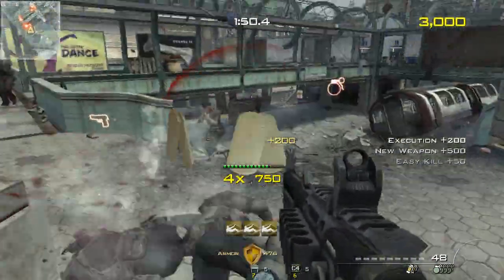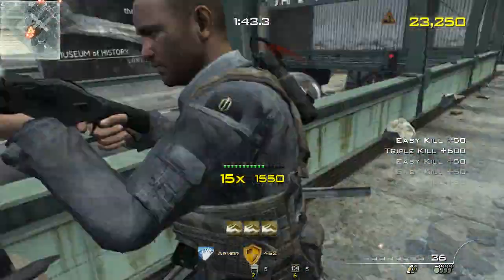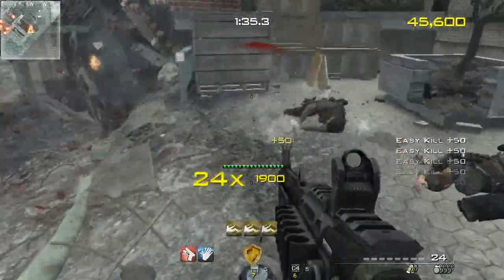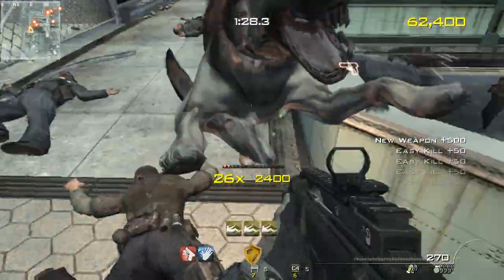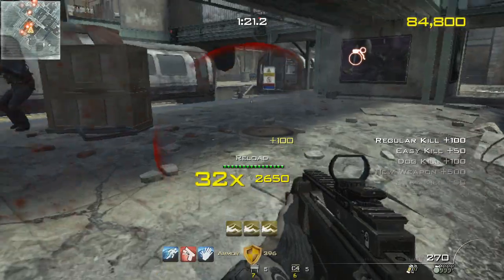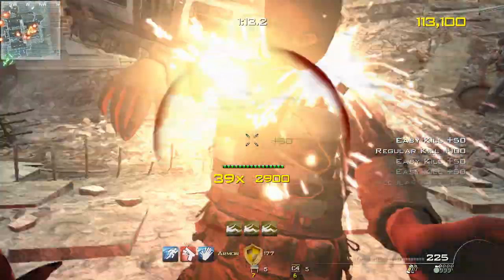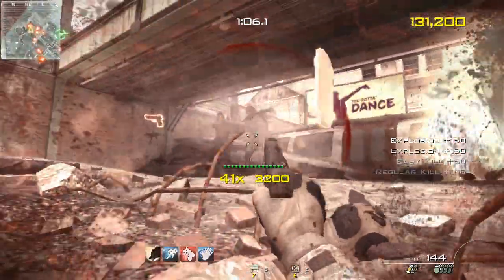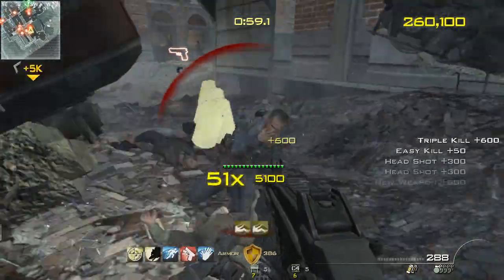New weapon. New weapon. Incoming K9. Sleight of hand. Quick draw. New weapon. Extreme conditioning. Care package inbound. Stalker. Bring them down. Two last stands remaining. Bonus points delivered.